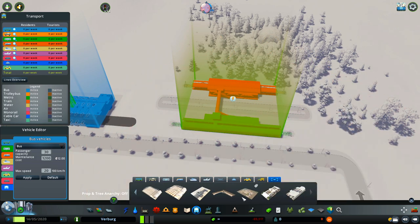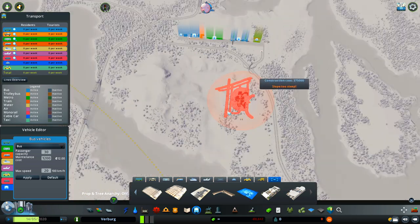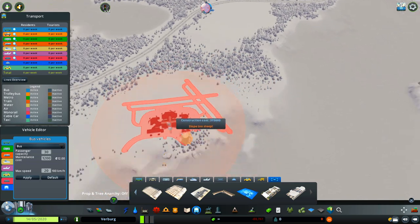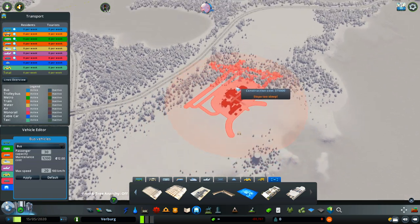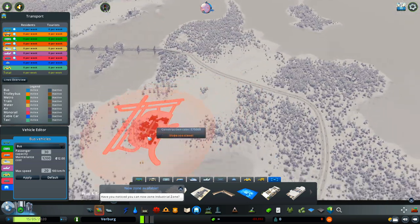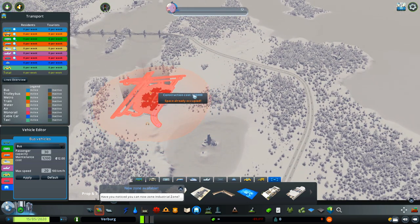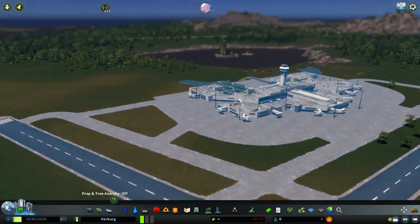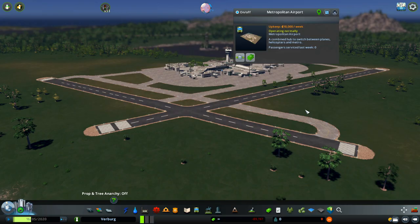The biggest transportation addition in this DLC is the airport and it's super big — I can barely place it. Look at it. This is a huge, huge airport. The design is really cool.